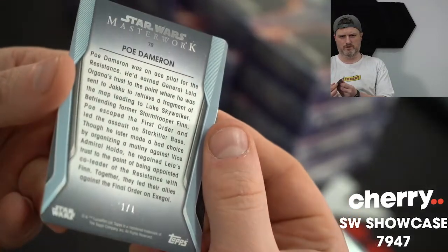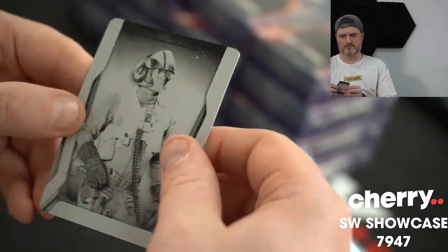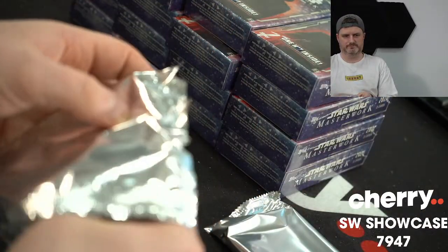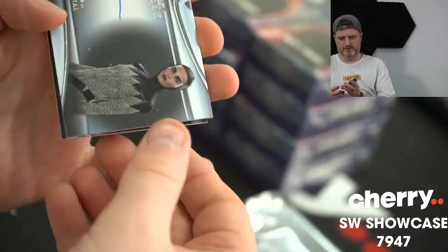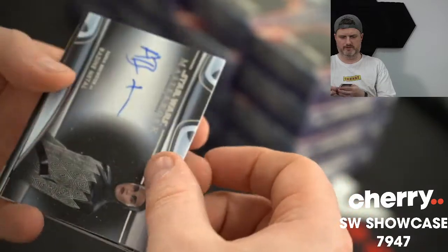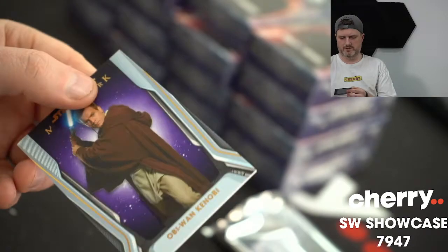Poe Dameron — pretty sure we haven't had one, I don't remember any plates. If you aren't aware about the printing plates, you need four or five of them to make every single card — each does a different colour. Mace Windu. Emperor Palpatine. Bazine Natal — that's Anna Brewster. And a purple Obi-Wan Kenobi, 35 of 50.